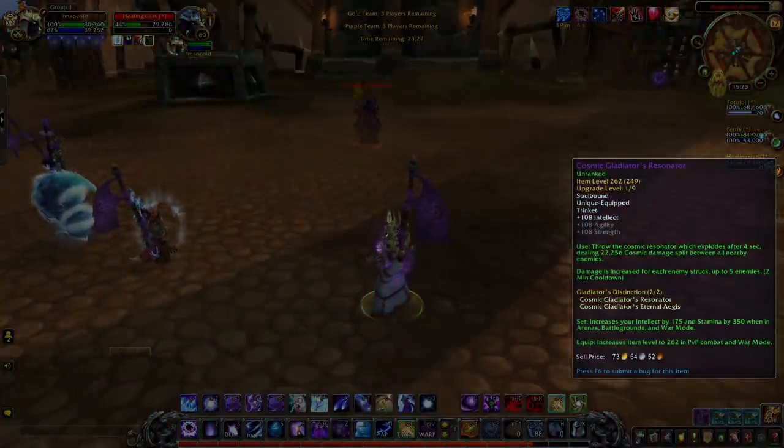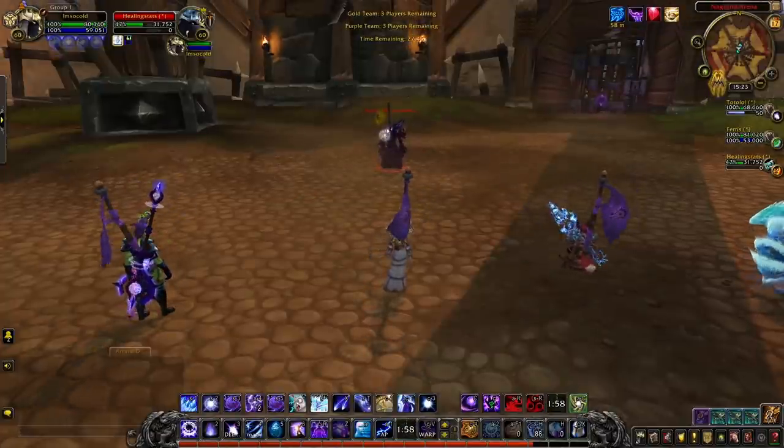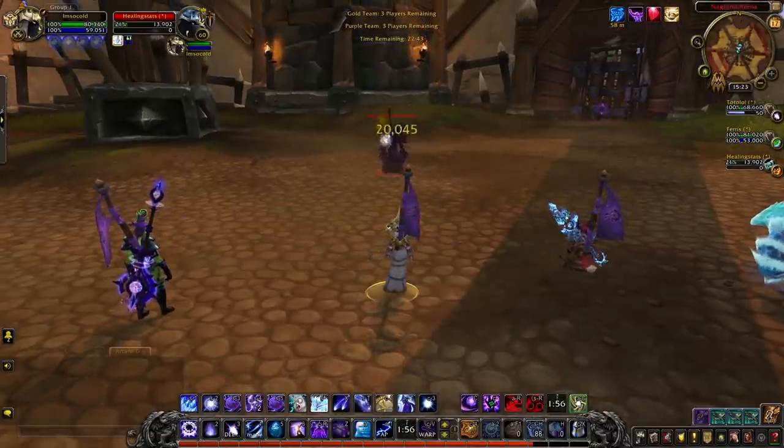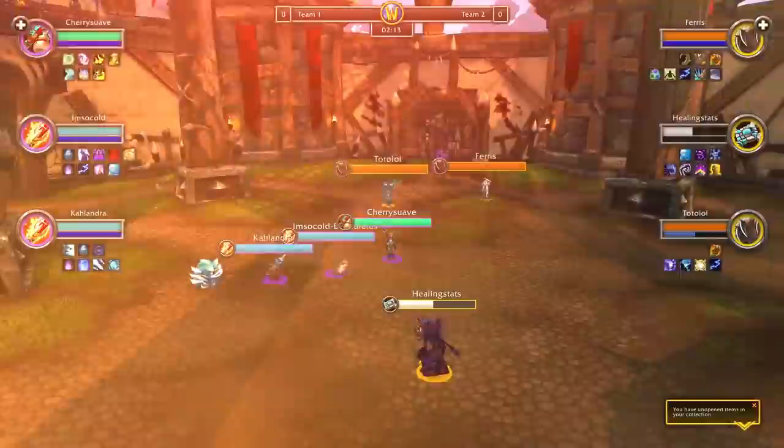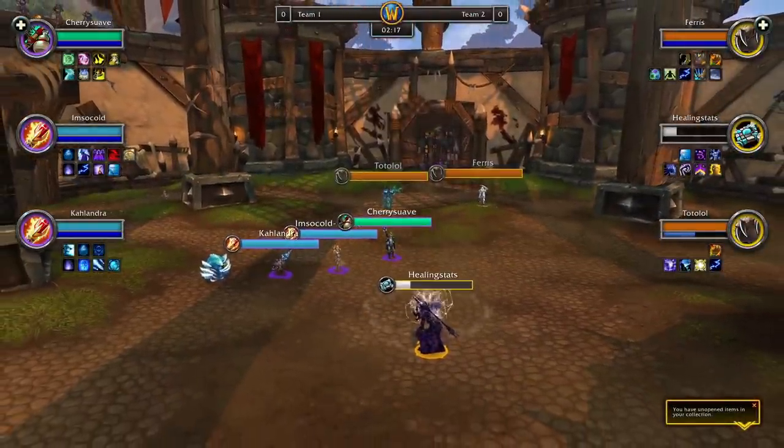One of the new trinkets to look out for is the Cosmic Gladiators Resonator. You can use this trinket to deal large amounts of cosmic damage after a short 4-second window, split amongst all enemies caught in its blast radius. Multiple players using this trinket can cause lethal damage.